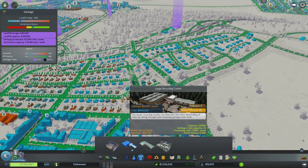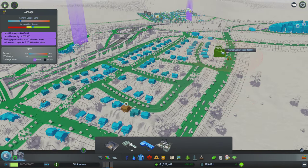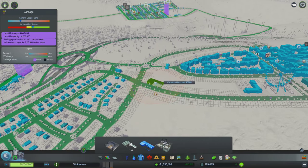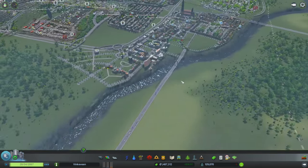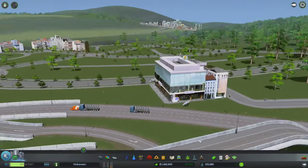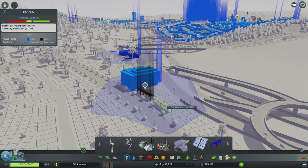Let's make another recycling center here. We hurt for space apparently - it's not going to fit. It's going to make a bunch of noise, so let's put it here. More trucks on the road but they're garbage trucks and the garbage trucks should help. This apparently doesn't have enough power from one itty bitty solar panel - the itty bitty power spider. We have these guys to amend that.